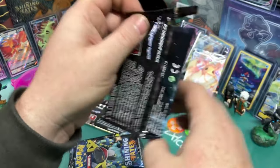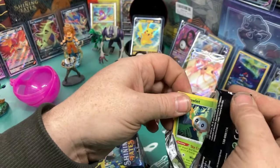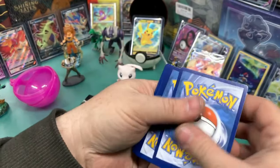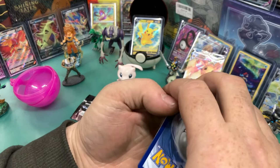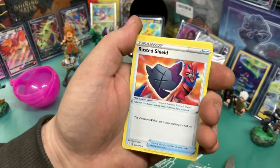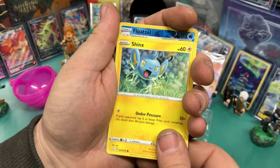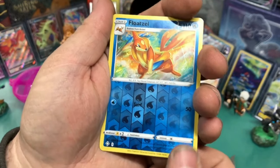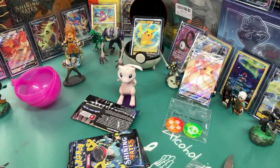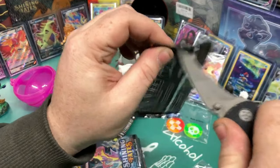We got more packs — let's keep going. We're gonna open all these packs. This is an Elite Trainer box. We got a Luxio, Thwacky, a Rusted Shield, a Rowlet, a Trapinch, a Floatzel, and a Professor's Research non-holo. Moving on — just gonna move some of this out of the way because there are so many packs in the Shining Fates Elite Trainer box. This is pack number six.